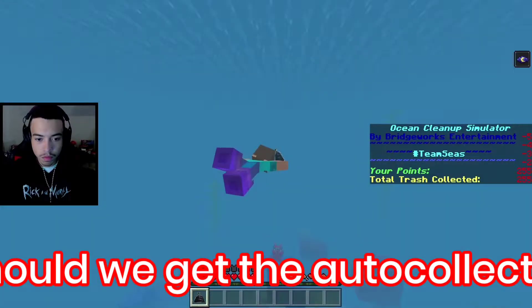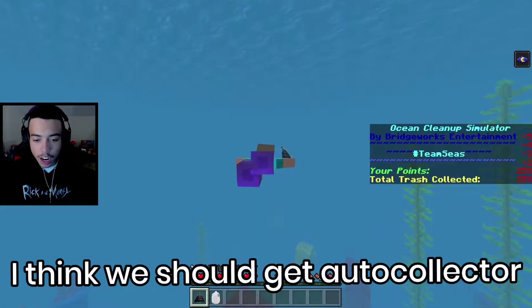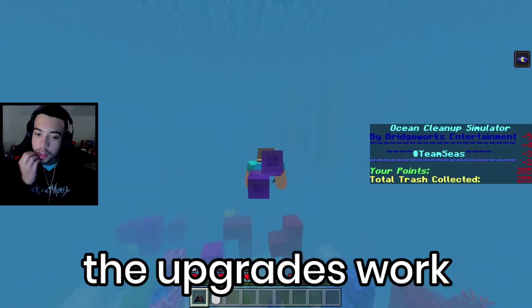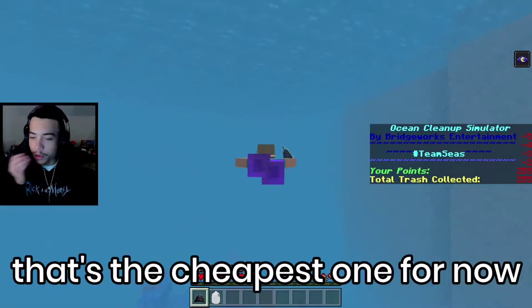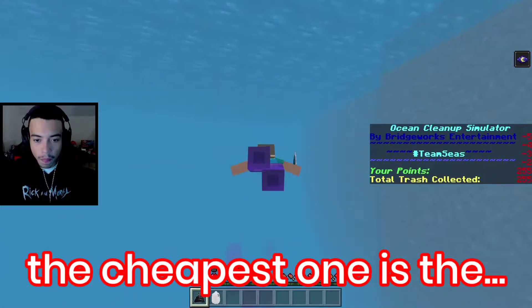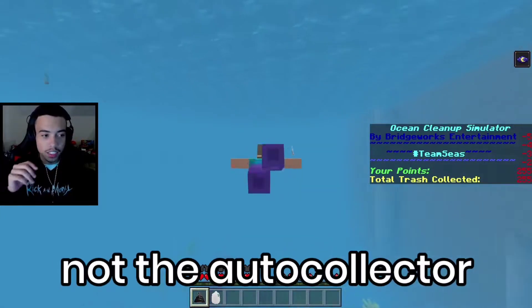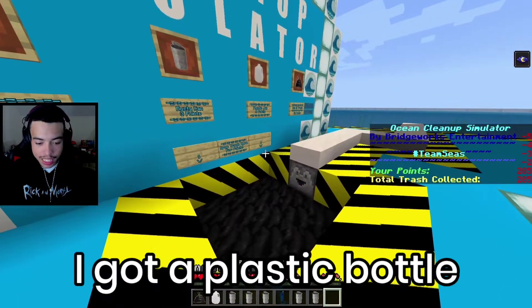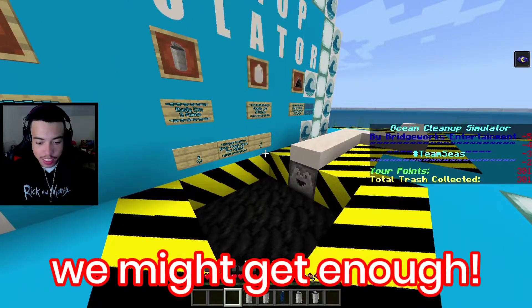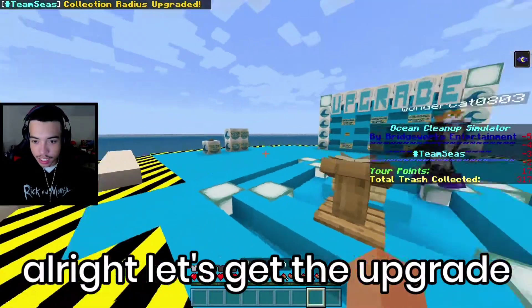Should we get the auto collector or further away collection or more inventory? I think we should get the auto collector just to see how upgrades work and then go for others. The cheapest one right now is the further away collecting — the radius one. Got a plastic bottle, jump it in. We might get enough. We got enough.